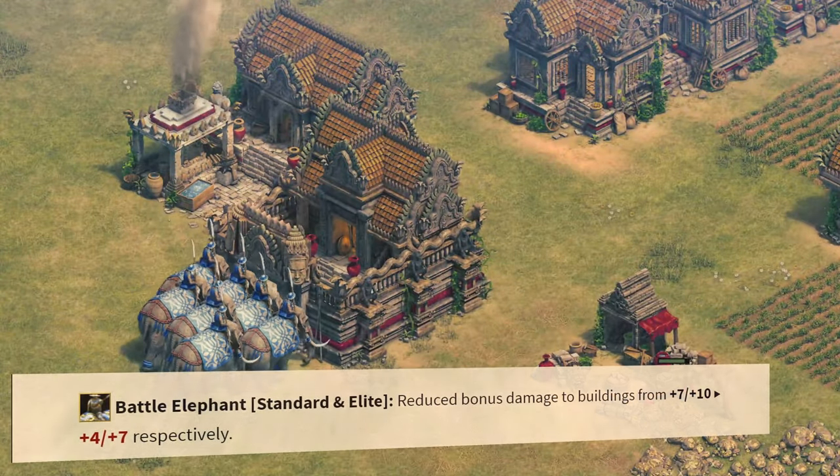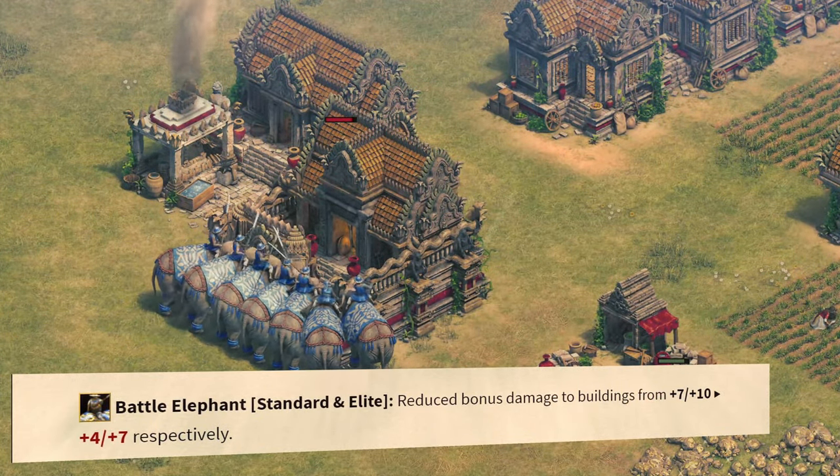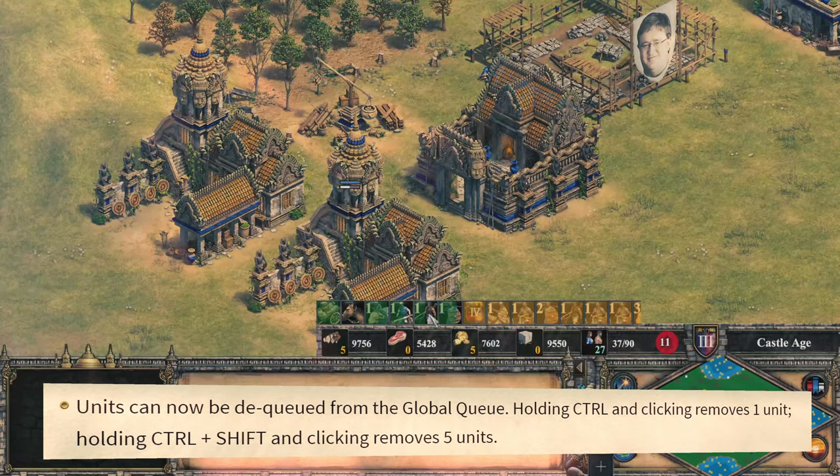Elephants overall were hit with another nerf, this time to their damage against buildings, and this applies to both the elite and non-elite versions. Finally, you can now cancel queued units and technologies with a global queue directly.